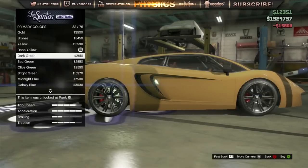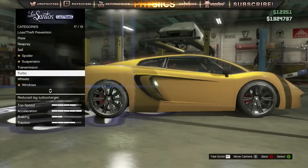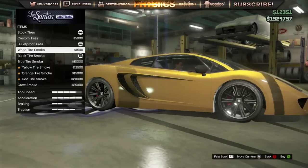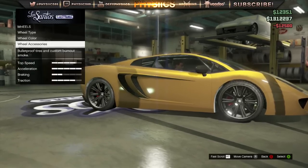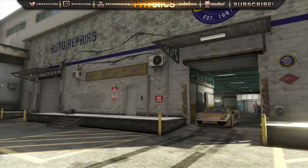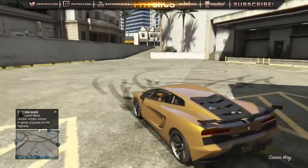After you buy that, that's pretty much all you're going to need. I'll go ahead and change my wheels and smoke as well since I've changed things up. So pretty much now you guys have a gold looking color and you can make your cars look pretty nice and sweet.